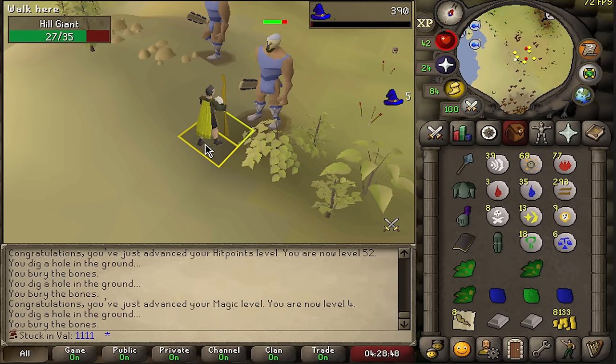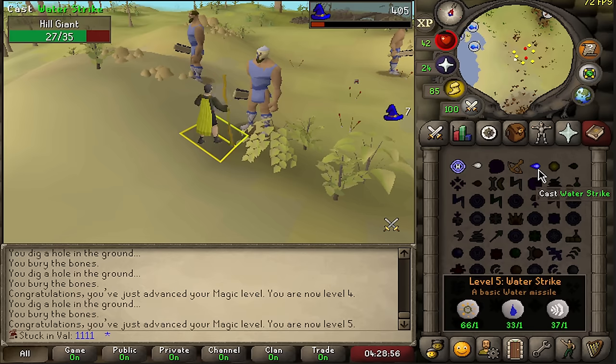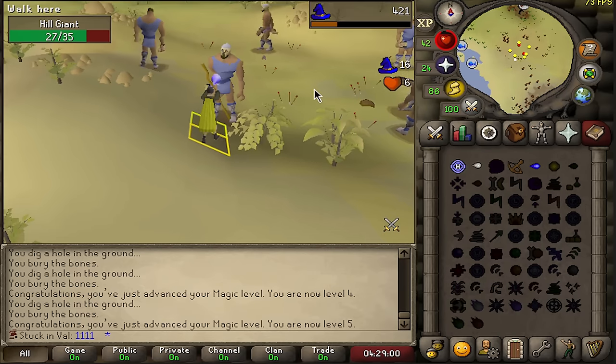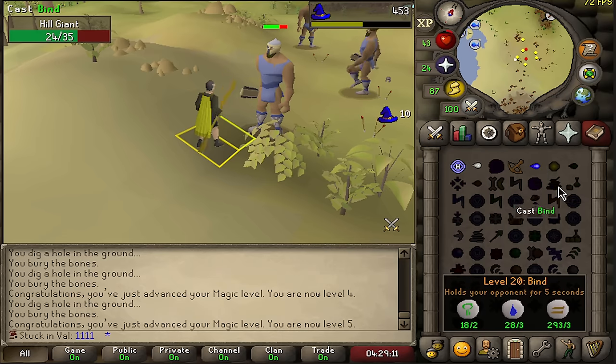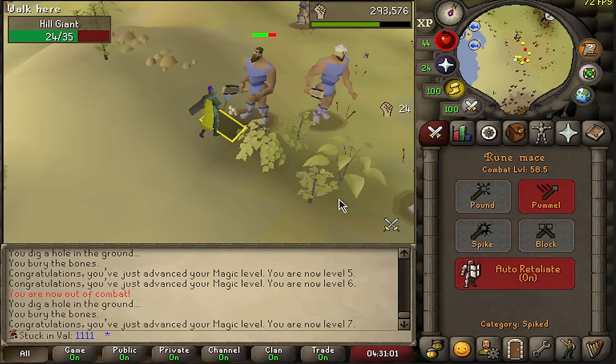We're now all the way to level 4 — every air rune counts. We're now level 5 magic, meaning we can now cast water strikes, meaning we get a bunch more XP. Water runes are really only obtainable through hill giants, so with enough time and patience I can get runes to cast just about any spell. Out of runes — back to melee. It's that simple.